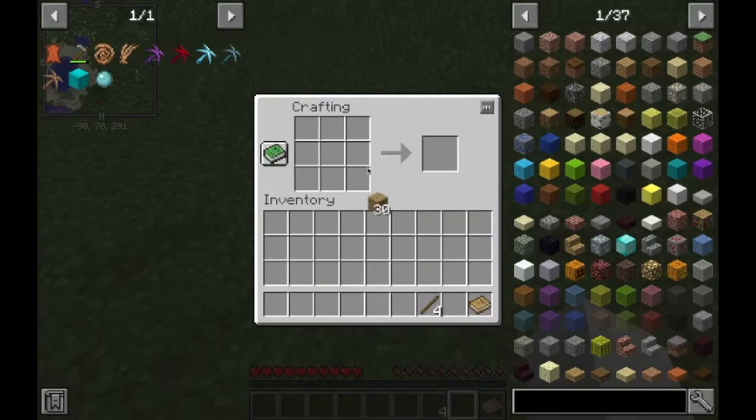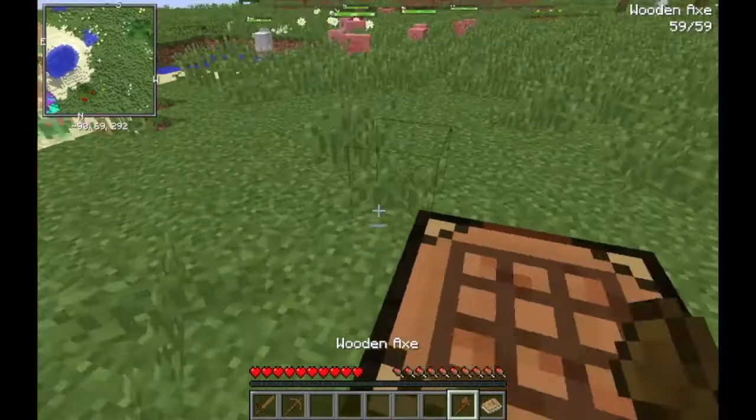I apologize for the poor FPS on the inventory screen and crafting screen. Anytime a menu like this opens, it just doesn't want to work for some reason — my FPS just tanks. I have no clue how to fix it.